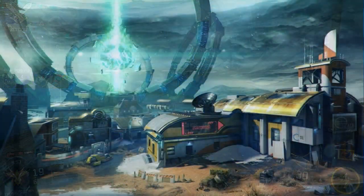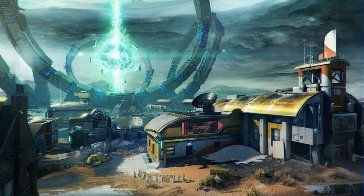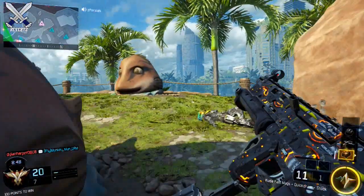Next up we have Rupture, and Rupture is a remake of the World at War map Outskirts and is based in a high-tech facility. So it's a pretty cool map.